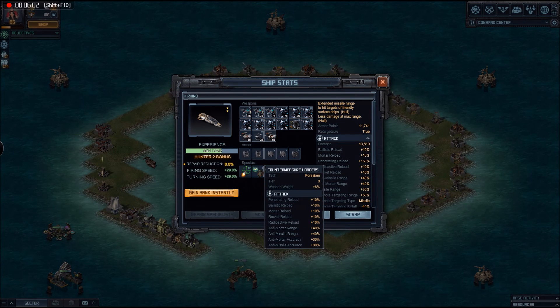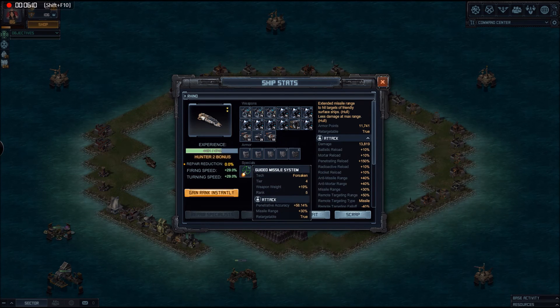Countermeasure loaders — I've got to upgrade these after the shipyard frees up because I've now got a higher level one. And Guided Missile System 4 to get the maximum range out of those missiles, as well as better accuracy, and most importantly to add the retargetable capability. During the Defiance raid, not having retargeting on the Rhinos was really hurting me on higher level targets. As soon as I added the retargetable — what a difference it made!